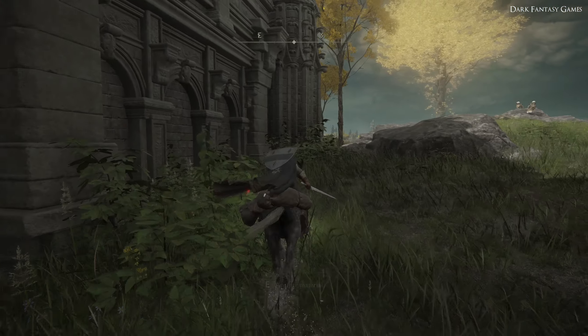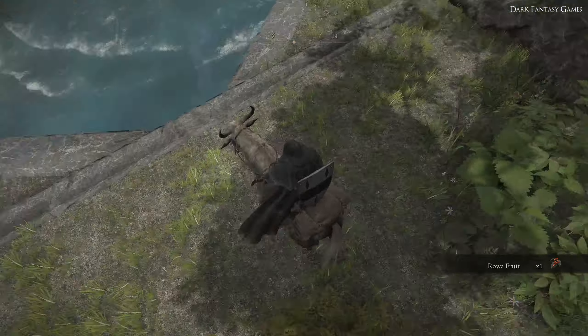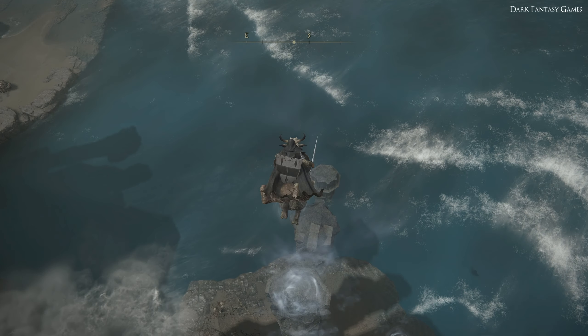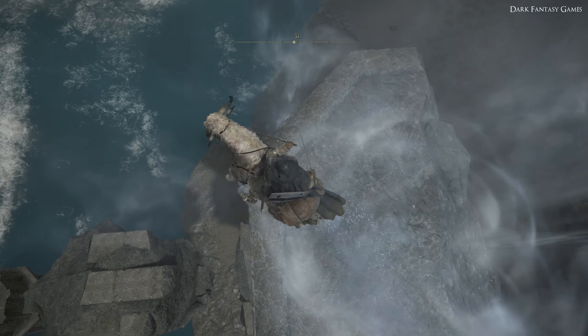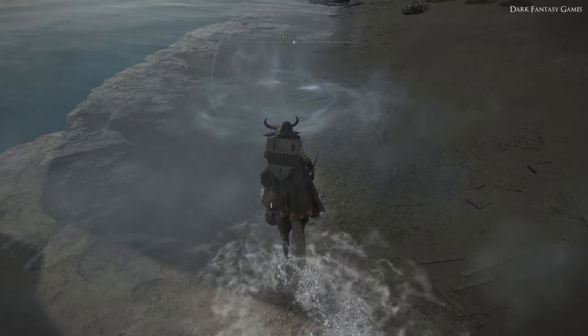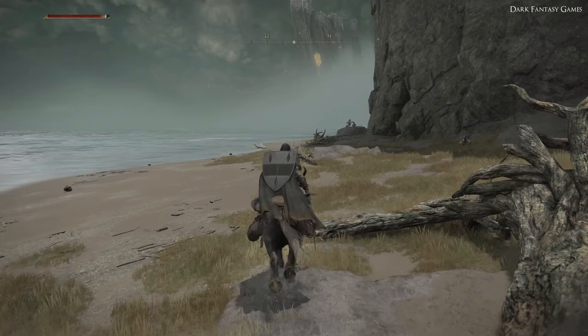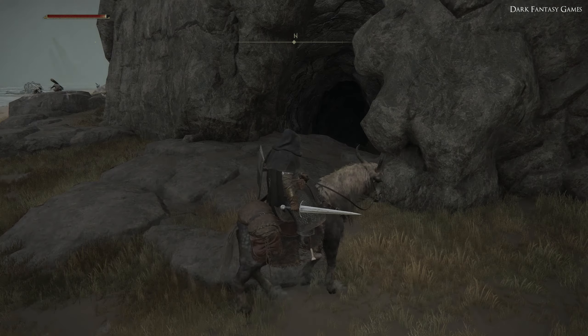If we travel back southwest towards where we first entered Limgrave, there is this part on the cliff where you can jump down using Torrent onto the spirit springs, allowing you to get onto the shore. Then if you travel along the shore and continue going on the right hand side, you will actually see the entrance to the coastal cave.